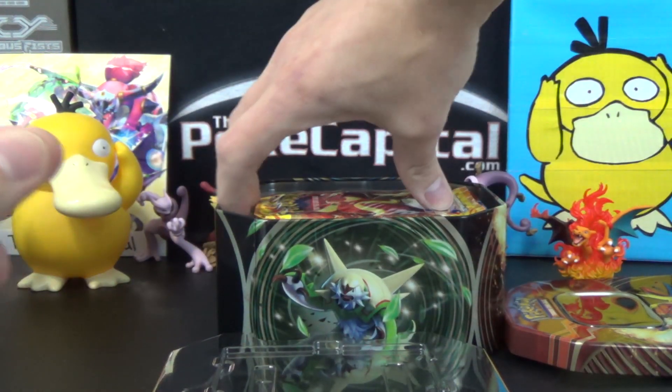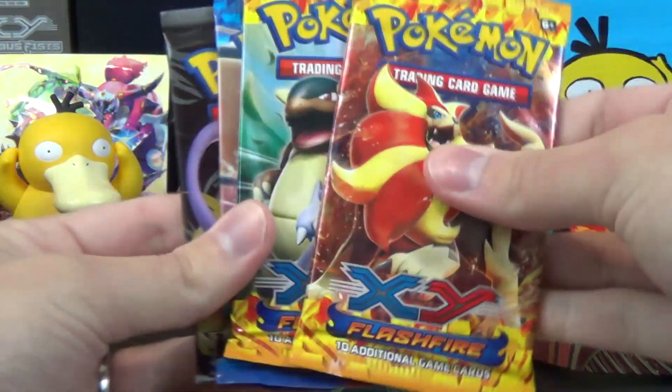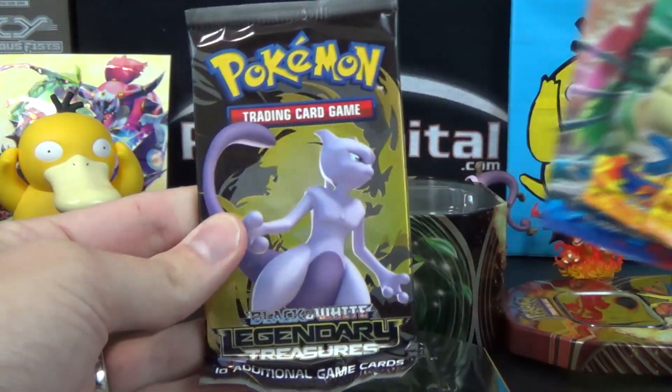Here's the code card and then four packs. So we've got two Flashfire, XY Base, and Legendary Treasures.